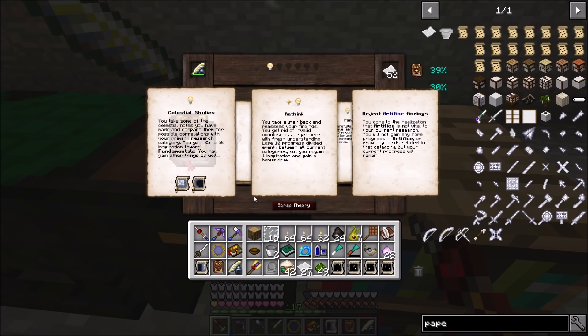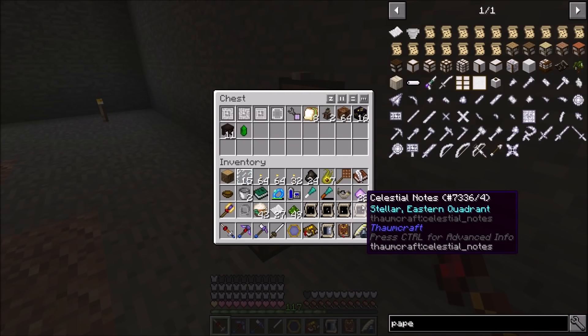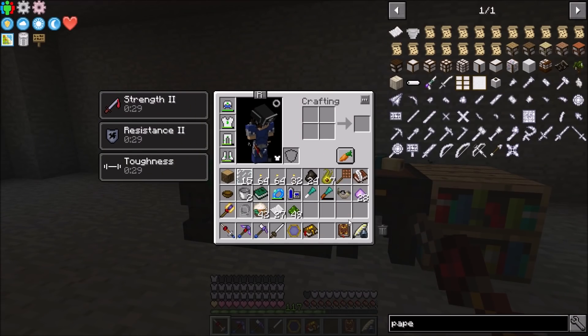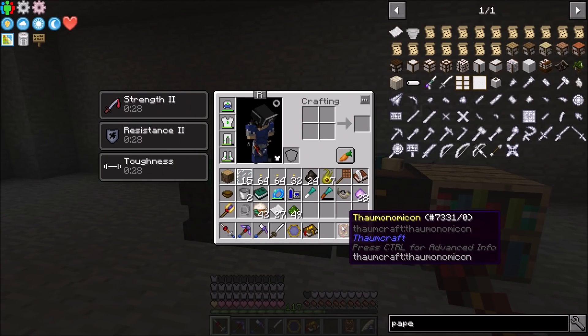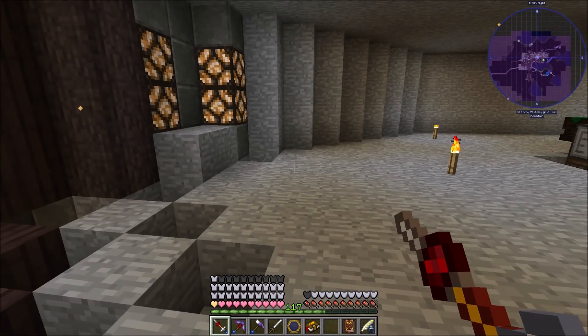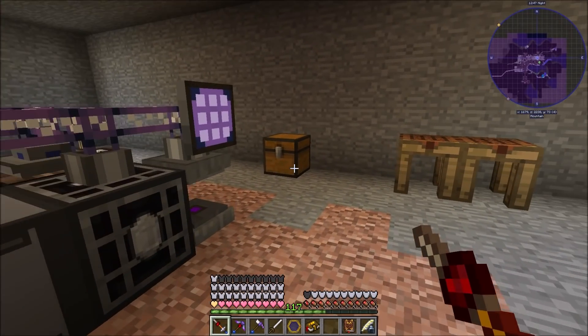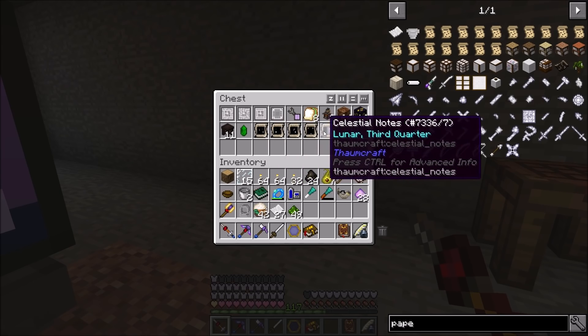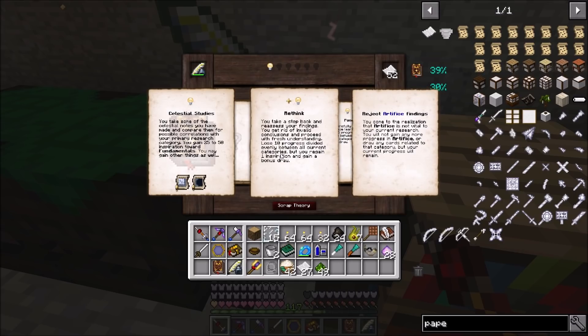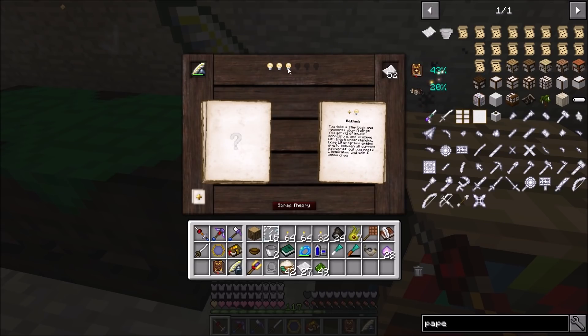Waxing Crescent and Lunar Full - those notes aren't going to come in this phase. We'll put those away for right now. Once we get into Blood Magic we can pass the phases of the moon pretty quick, but for now we kind of have to just study the moon each night and get these notes. For our research let's go ahead and do a Rethink - we got back a couple inspiration, we're down to 43% Fundamentals and 20% Artifice.